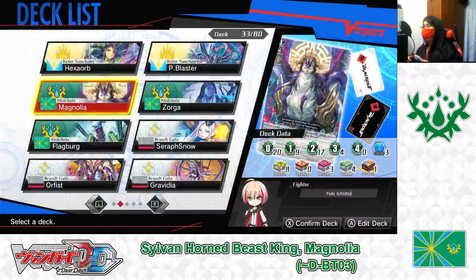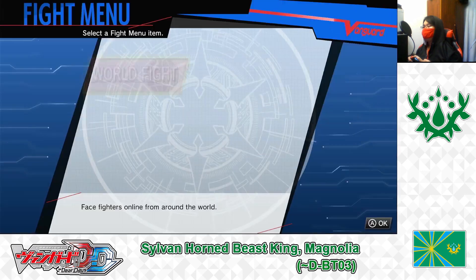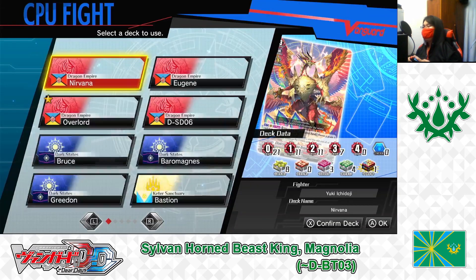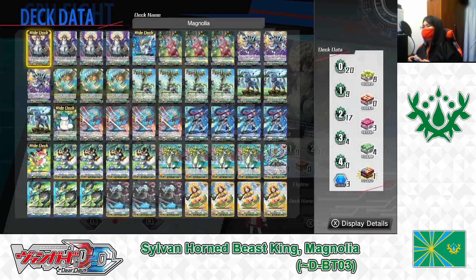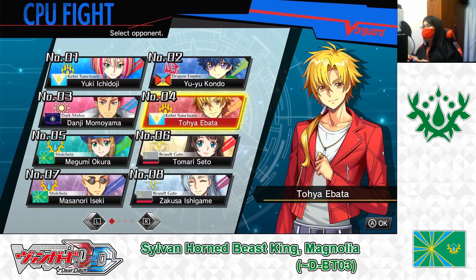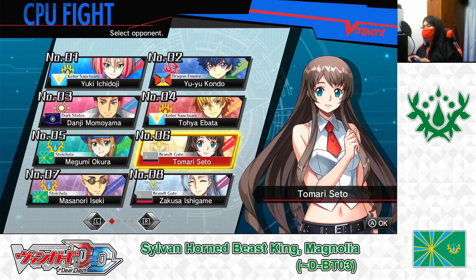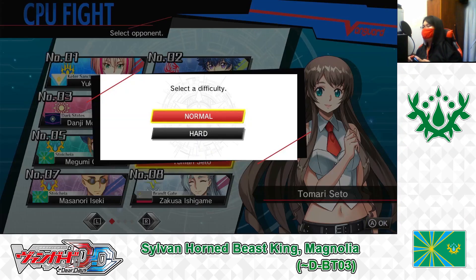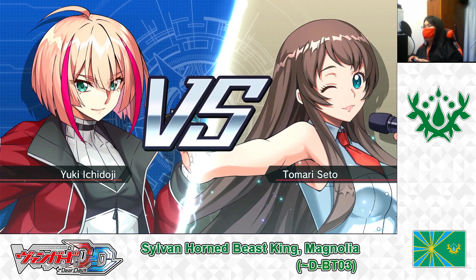Deck built, card effects explained. Now it's time to test out the deck. Leaving the edit deck menu, returning to main menu, to fight menu. Choosing CPU fight, choosing the deck just built — Magnolia D-Booster 3. Choosing an opponent: Tomari Settle, Bread Gate, Noble Difficulty. The battle begins, let's get started.